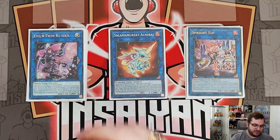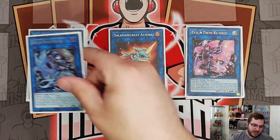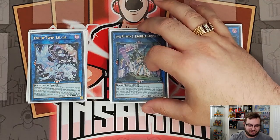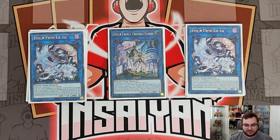Then we have two copies of Spright Elf — really want to bump this to three but don't have the room. We have two copies each of Evil Twin Kisikil and Lila in the extra deck; these are integral to the strategy since they're Link-2s fitting the gimmick of the deck. Finishing off the extra we have Evil Twins' Trouble Sunny — we can make it off the two Evil Twins we play, or send it off Ultimate Slayer to return a link and use its graveyard effect to send Kisikil for another removal.